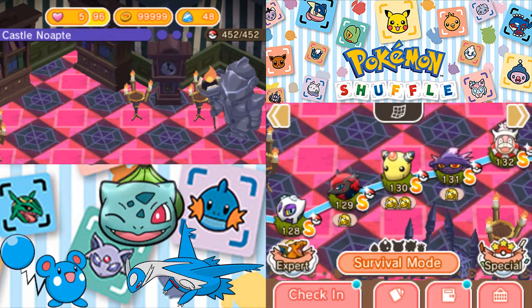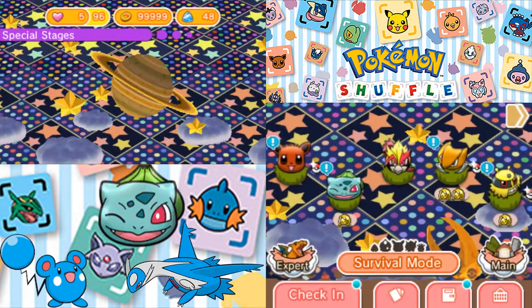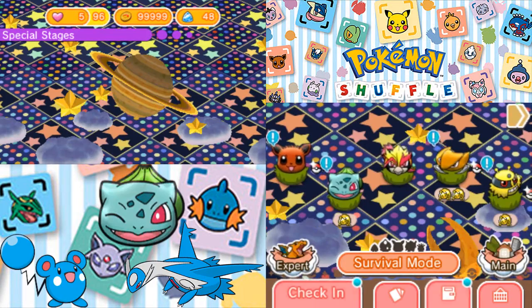Last time we continued with a daily Pokemon with the Winking Charmander, then Winking Squirtle. This time we have, you guessed it, the Winking Bulbasaur.